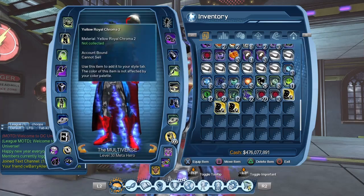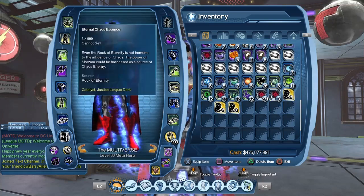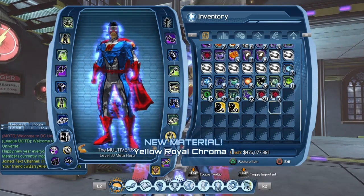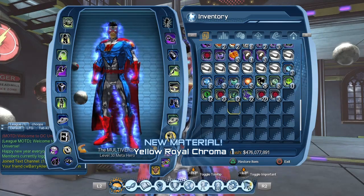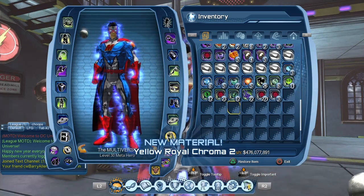Each Chroma material is also account bound, so you can decide to give Royal Chroma 1 to one character, Royal Chroma 2 to another character, and Royal Chroma 3 to a third character. We're not going to do that — we're going to consume them all with this one character.